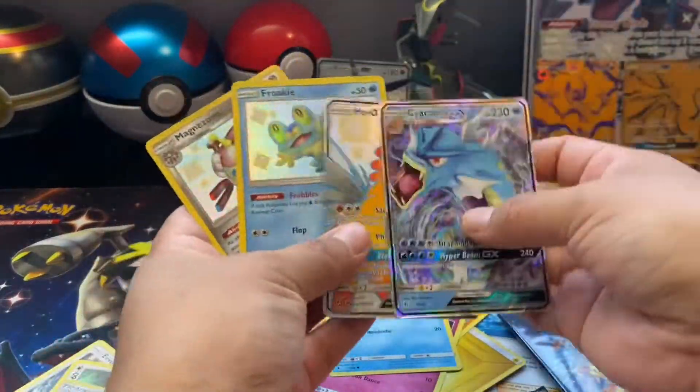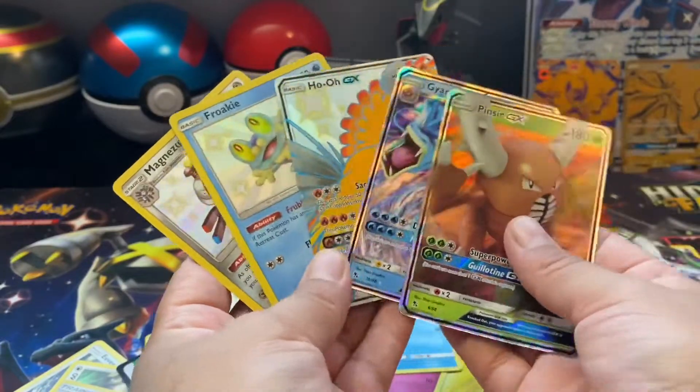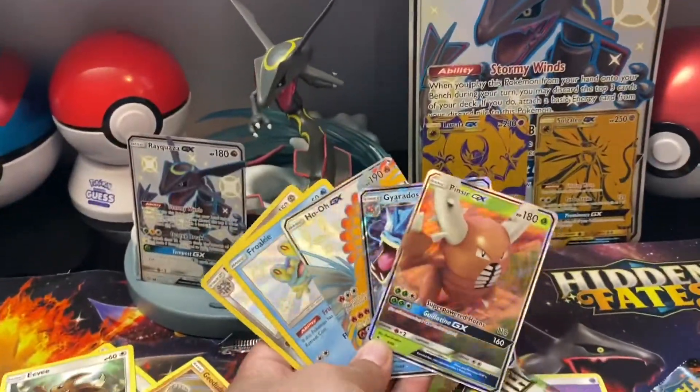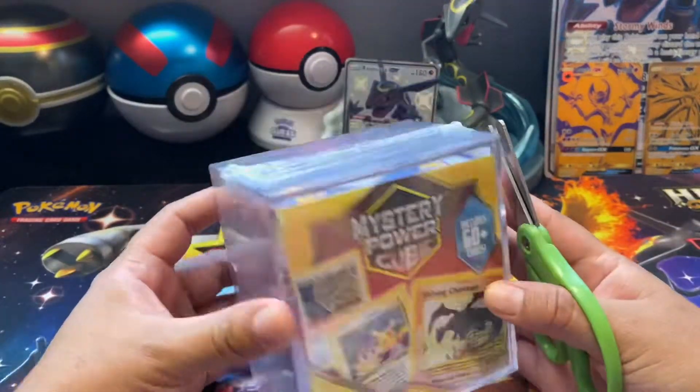Three shiny cards and two regular GXs, and adding the promos it was a really awesome box. Now let's see what is inside this mystery cube.